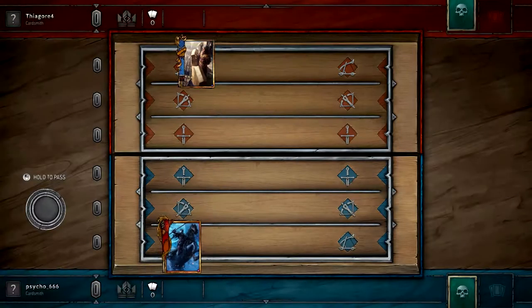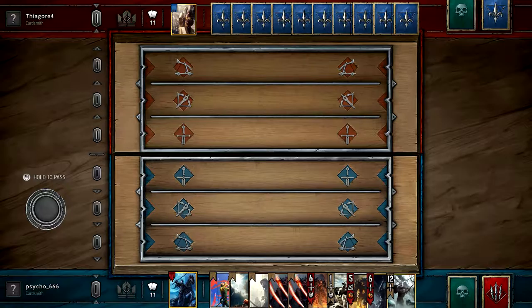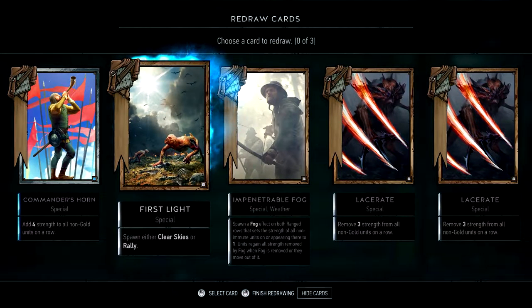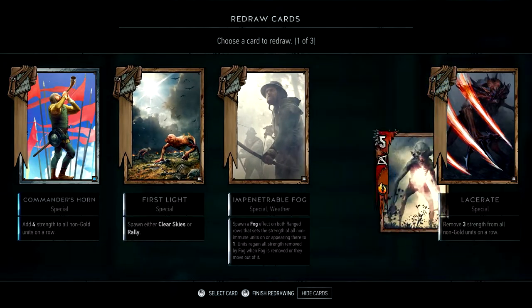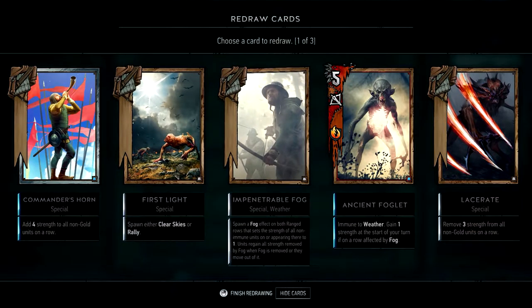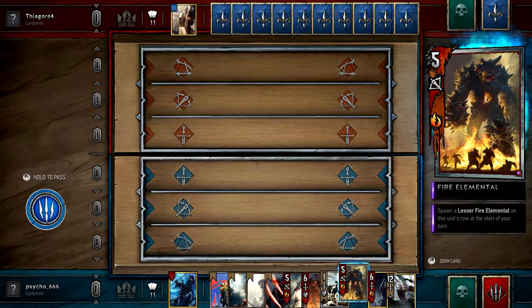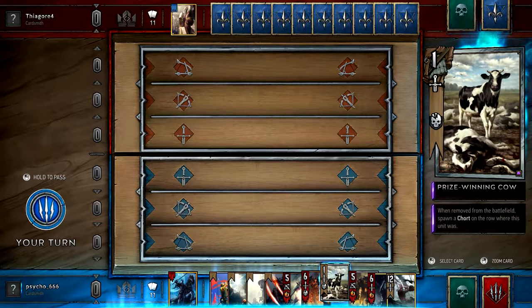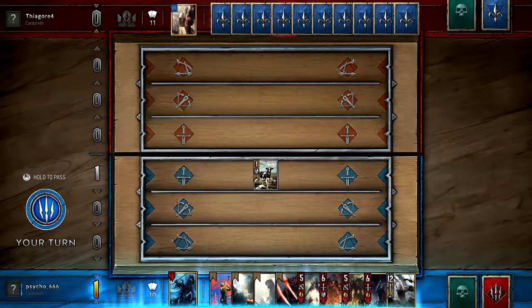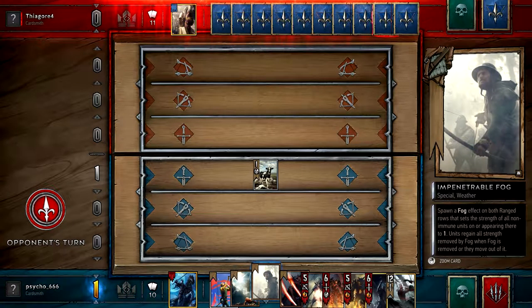Let's see what my luck is this time around. Okay — I don't want you. Ancient Foglet, you're good enough. I think the rest of those are fun — those are all decently good cards. Oh beautiful, I can start with this thing. My turn — should I start standard? Okay I'll start standard. I'll start with the cow, then I'll go with the ancient foglet and the fog spawner — I call him fog spawner, his name is actually Impenetrable Fog.